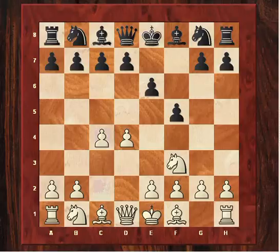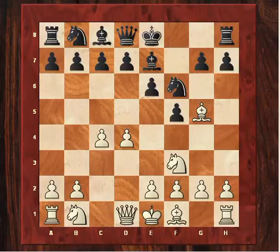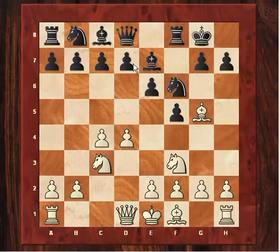The Dutch Defence, in particular the Stonewall, hasn't got a particularly good reputation nowadays because of all the holes it can create on the dark squares. But in this variation which Tartakower plays — the classical variation — black isn't committing so many pawns to white squares. Instead, he's playing for a rather crude attack with Qe8 and d6 later.